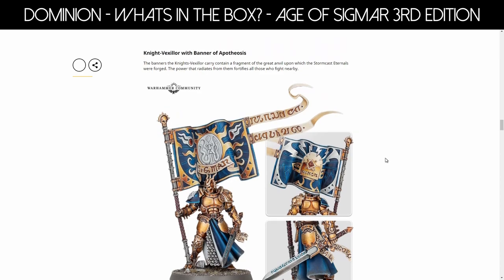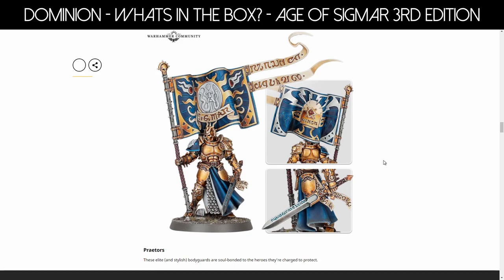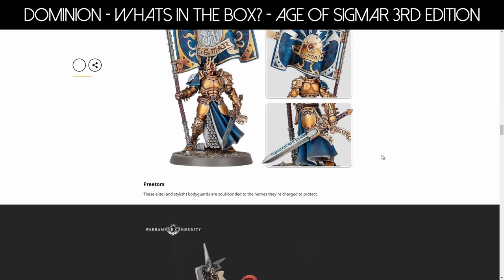Then we have the Knight Vexilor with Banner of Apotheosis. Obviously I love banners. One thing I don't like about this model is the pole is not straight at all — it's really off-putting to me. But we do get a banner boy, because let's be honest, they're space marines, we've got to have banners. It seems like every new release you've got to have a banner man, a magic man or magic girl, and a few other bits and pieces. It's a cool banner though.